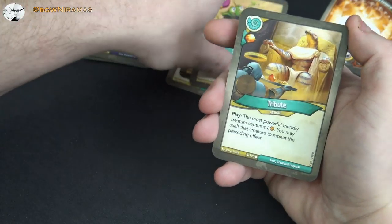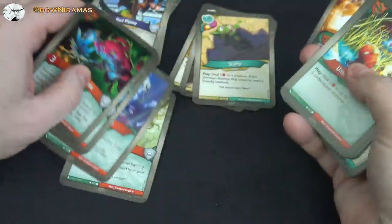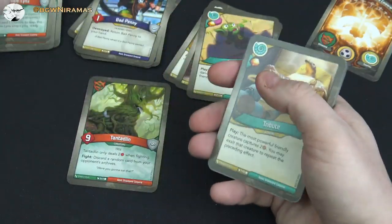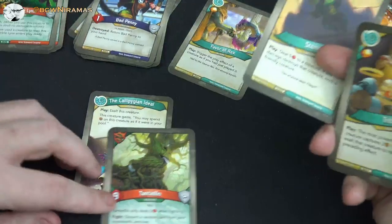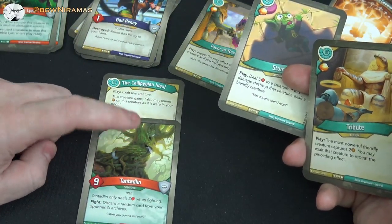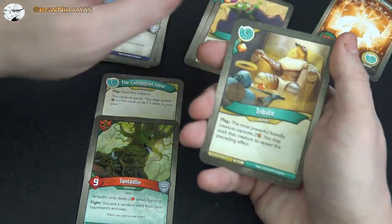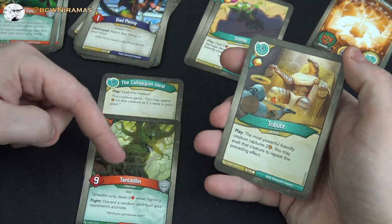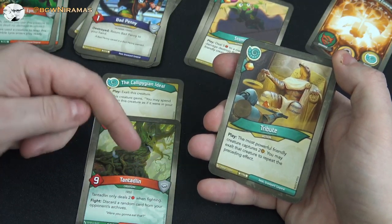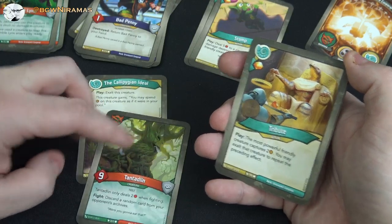This is insane — we can definitely pull off a key charge! Let's say Tantalyn is out — big strong creature. We play Saurian turn, put the idol on him, so he gets exalted and gets one amber. We can use that amber to forge a key as if it were in our pool. Then if we have Tribute in hand, we play it, get an amber; the most powerful friendly creature — which will be Tantalyn — captures two from the opponent. We exalt him, so he's up to three amber, plus the one here makes four, then we repeat this for six amber. If he survives and we play Untamed next turn, we can do key charge. Really cool combo!